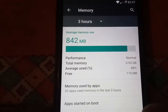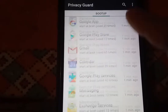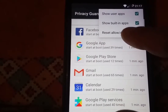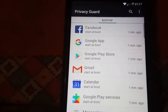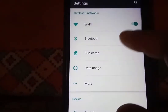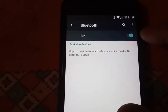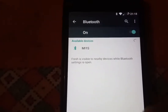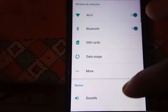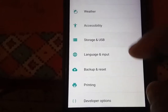The apps started on boot — you have to remove this. Wi-Fi working fine, Bluetooth also working. Accept all file types.